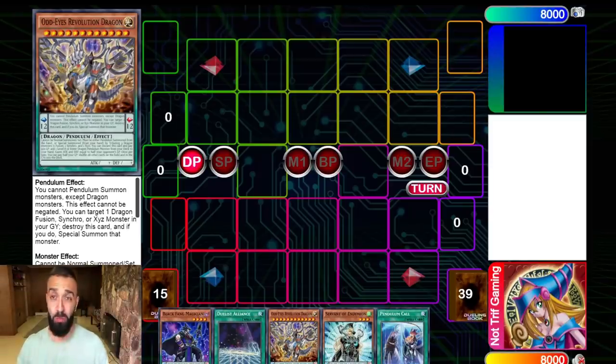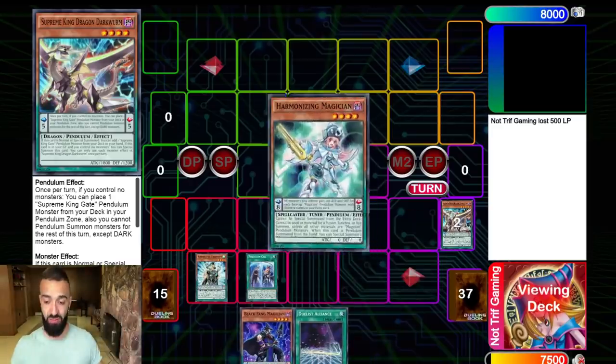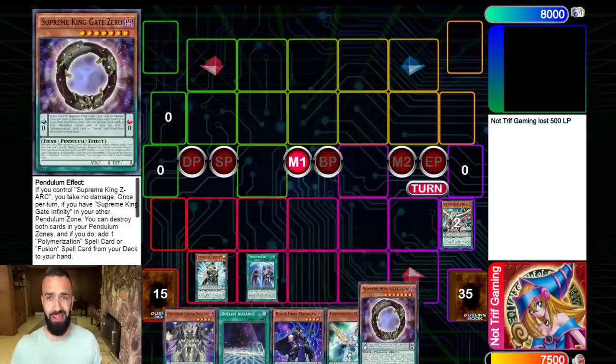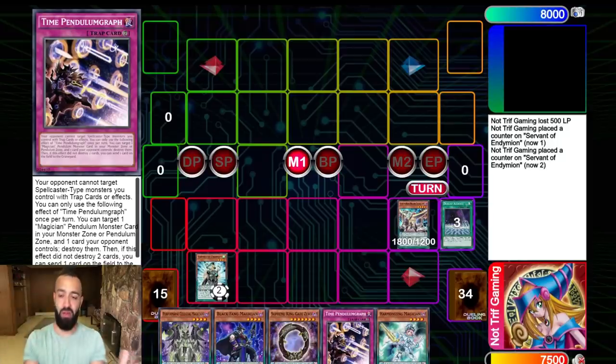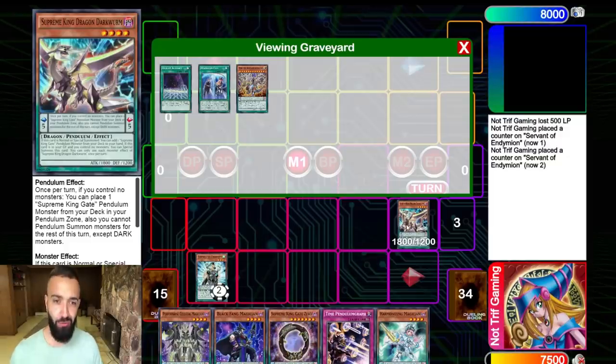Pay close attention - I'm going to fast forward at super fast speed. You're going to notice a pattern in all these videos. There's going to be 5 combo tutorials going at super fast speed. Pen Call Dark Worm - that's broken, right? Pen Call Dark Worm is Exodia. Like you kind of win the duel automatically if you Pen Call Dark Worm.